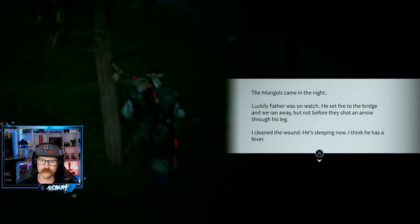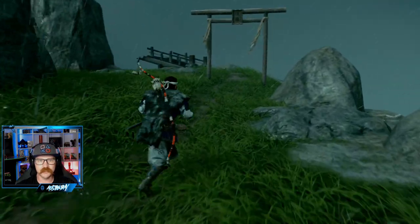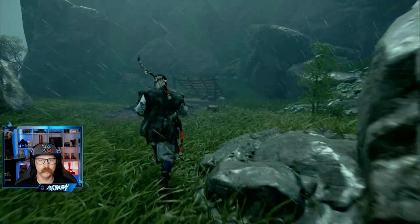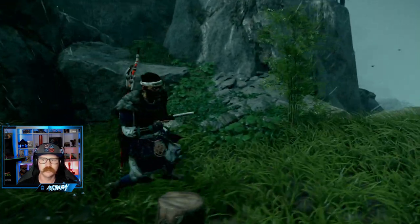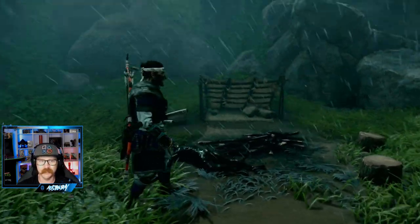We've got a scroll right here: 'The Mongols came in the night. Luckily, Father was on the watch. He set fire to the bridge' — so they set fire to that so the Mongols couldn't get up there. 'I cleaned the wounded. He's sleeping now. I think he has a fever.' Father is in trouble. Then another scroll: 'Father is sick. He can't stop shivering and he's running out of food. As if it weren't bad enough, the Mongols are back. Brother is scared. We'll find a way across the bridge — I hope they made it.' So this was their little camp. That must be Father right there — he got burned up in the fire.